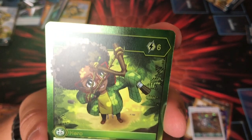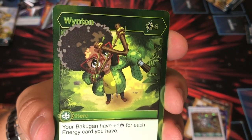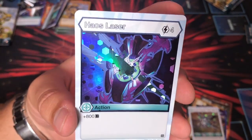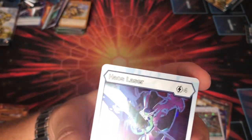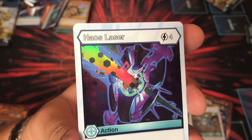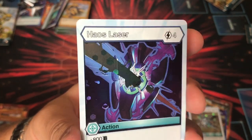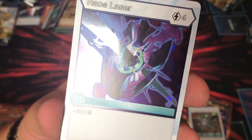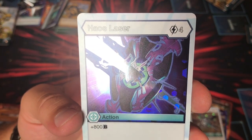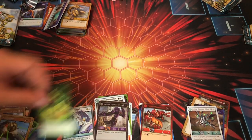Six costs — your Bakugan have one damage for each energy card you have. So if you play this with Mantanoid, it's double strike basically — you're just killing it. And a Chaos Laser Hex — look at that foiling, there's like a rainbow in it. That may be the best Hex we've ever had in Bakugan. Four cost, 800B.